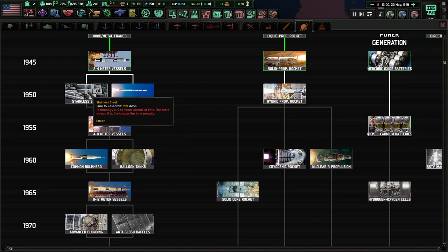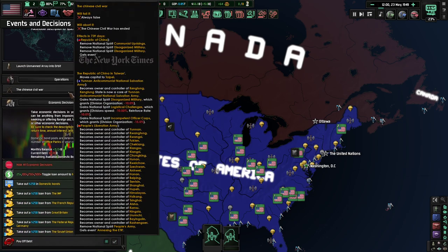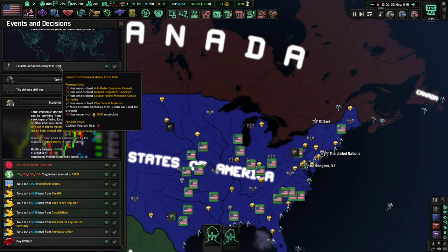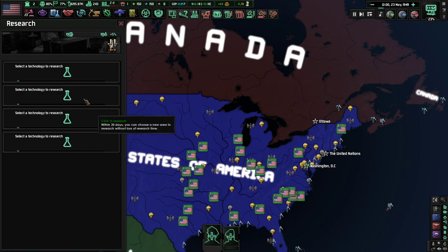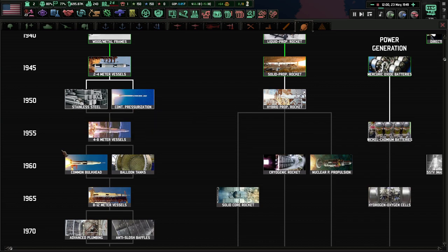It is 1949, and we want to get 1950 tech. Can we begin foreign policy? Can we begin the unmanned orb? We need — I want to see if we can get our way into space. It costs 100 billion dollars, but we can worry about that in the future. We need hybrid propellant rockets and high pressure vessels. I feel like we should be able to get both those things. You're on 1955 tech, so it may be a little longer than I'd have liked.